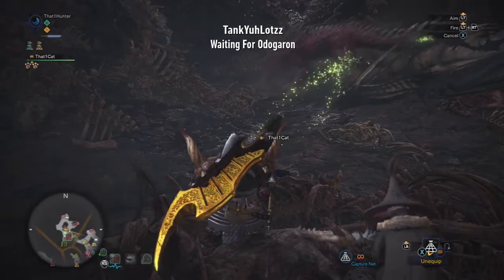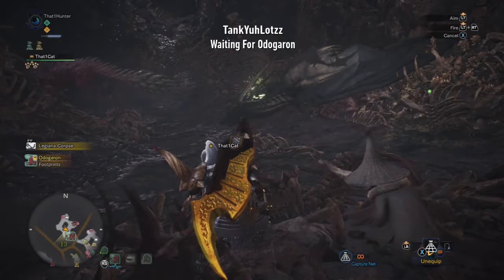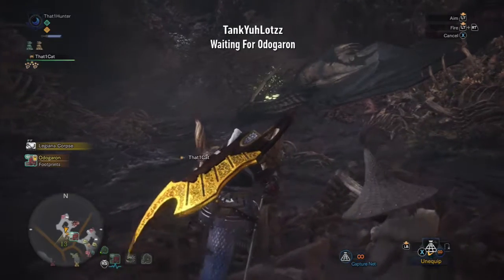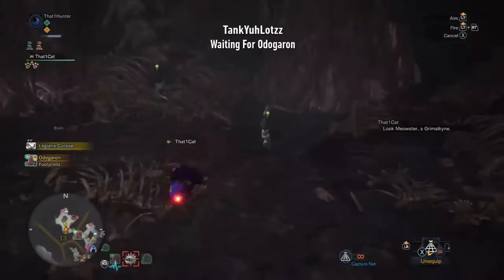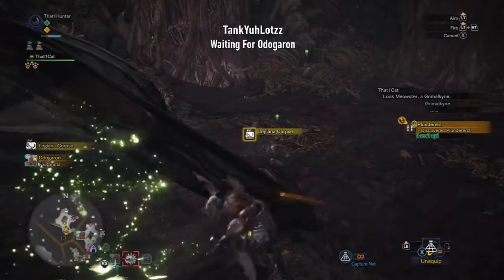The first thing you're gonna want to do is come to Area 13 where the Odogaron rests. You'll want to talk to this guy on the screen — he's gonna tell you about how the Traupers are nowhere to be found. They must be hungry. Then the Odogaron comes and brings some waste for the Traupers to eat, and they're gonna come spot it and try to eat it.